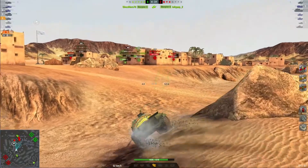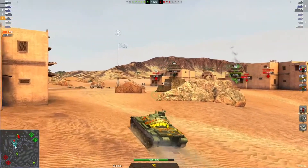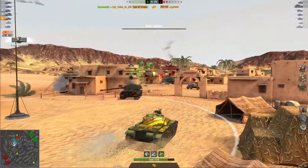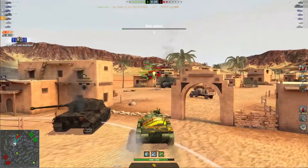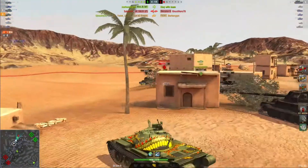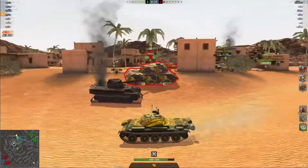If you die like that, map control stays with the people in the dunes. Pushing up through that ravine from the dunes is so much easier — it's a lot easier to attack from the dunes and push on the town section than it is to push from the town and attack the dunes if you're not working as a proper unit.